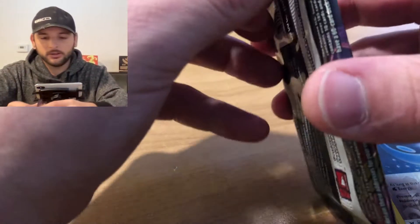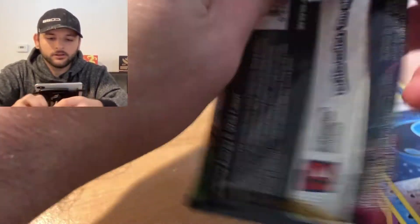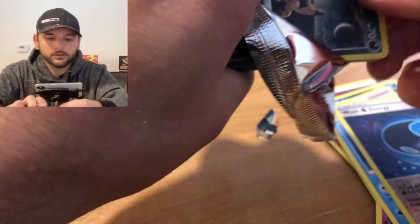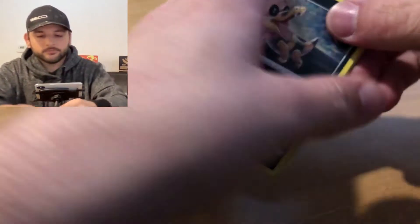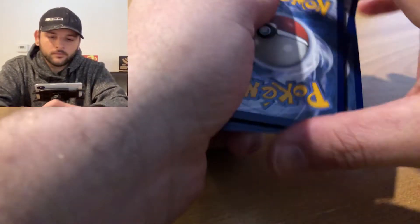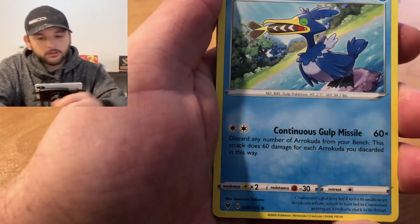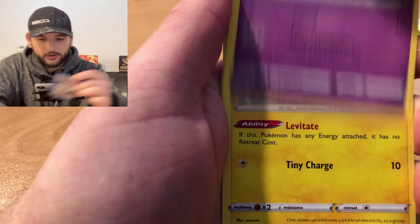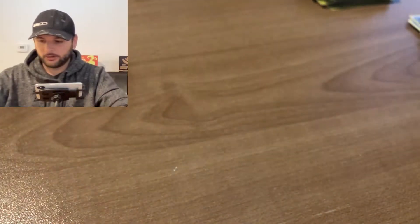Alright, two packs to go. Second to last pack, let's see what we can get. Here's a code card. Lightning Energy, Stone Energy, Stone Energy, Shuckle, Cramorant, Sandile, Ash-Wartortle, Inigo, Cottobug, Fairy, Tynamo, Reverse Holo Milcery, and a normal rare Metagross.